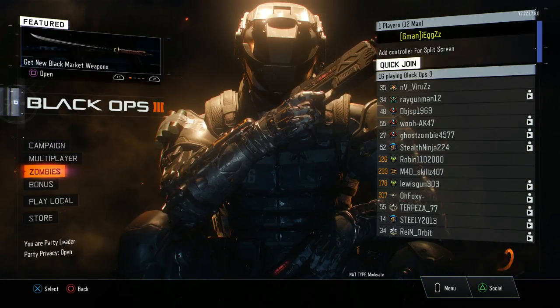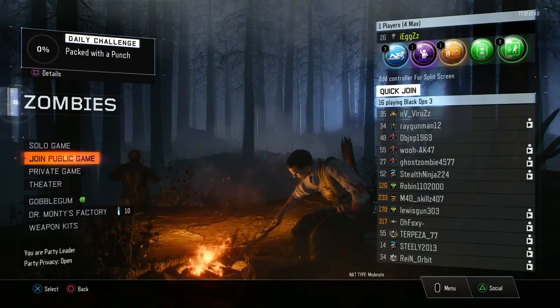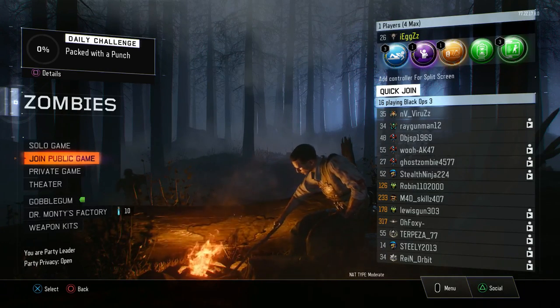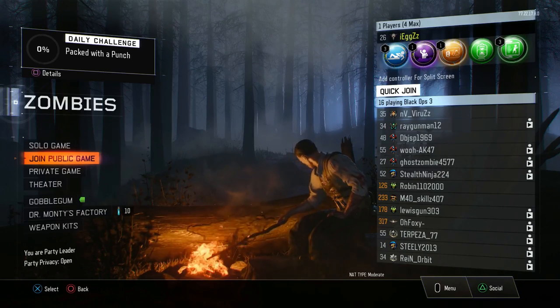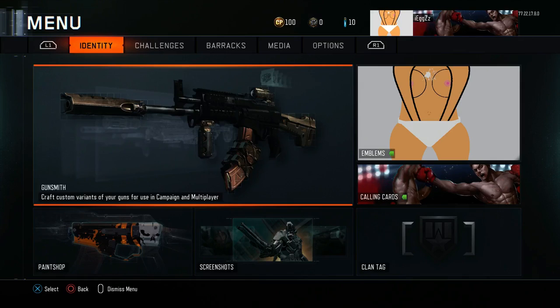This glitch is the same as before and it will get patched very, very quickly, so I would do it right now — hop onto your PlayStation and do this. Once you're in Zombies, head over on your PlayStation controller and hit the Options button, which brings up this menu.